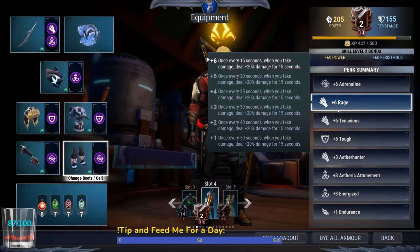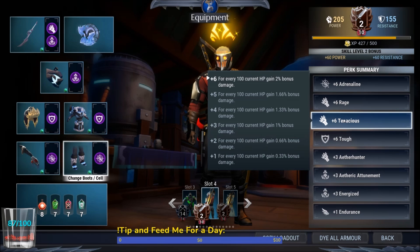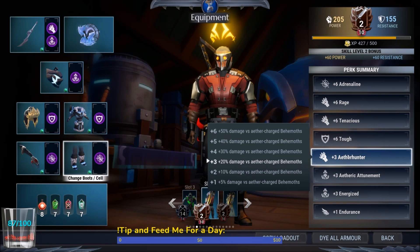Rage: if you take a hit you gain 20 damage for 15 seconds — very useful. Six Tenacious, six Toughness. Your current hit points with this build are 1700 — or 1600 if you don't have the additional 100 hit points yet — and that's basically 32 percent additional raw damage, even more raw damage on top of the Adrenaline.